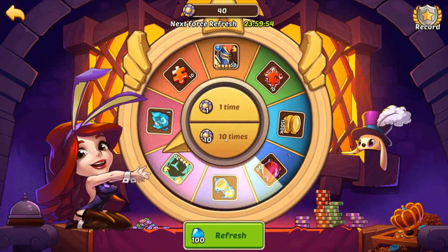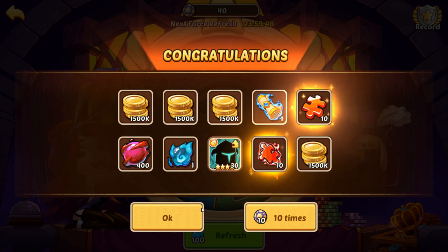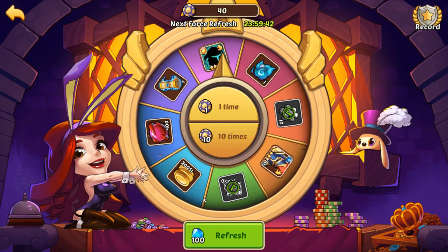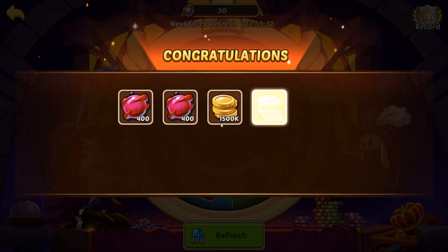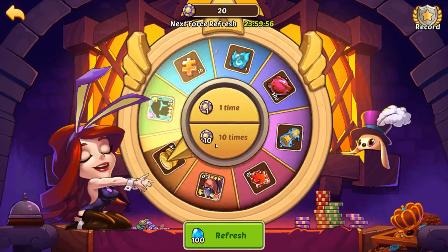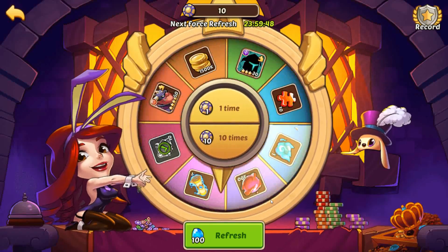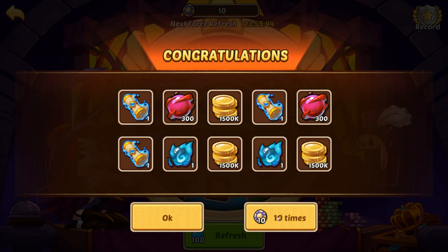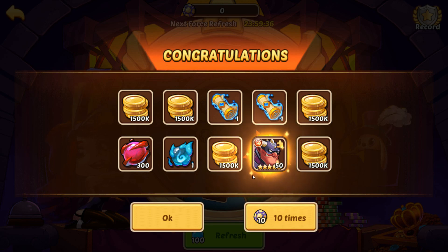That 10-star Gherk was just the beginning. During the last casino event, I always choose to spend whatever super casino chips I have. As you'll see with that last roll, I was able to get 10 orange artifact shards, which is exactly what I needed to get another orange artifact. That is one of my major ways of progressing my team right now — gear, artifacts, and guild tech points.